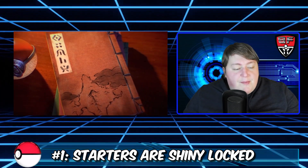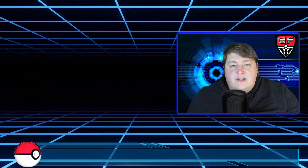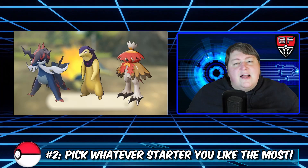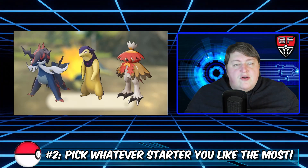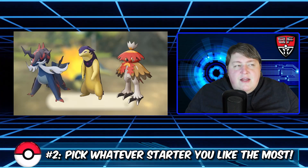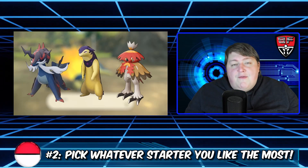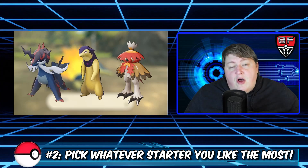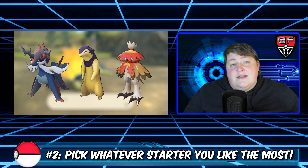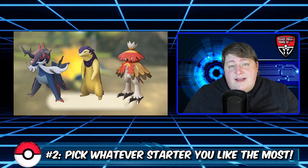Tip number two: all starters are kind of equal in this game, so just pick whoever you like. In some games there's a clear definitive best pick, but here all three starters have five weaknesses or more, so they're all pretty fragile in the same way. I went with Cyndaquil because I like the fire and ghost typing that Typhlosion offers and its monstrous special attack stat, but the starters are really balanced overall.